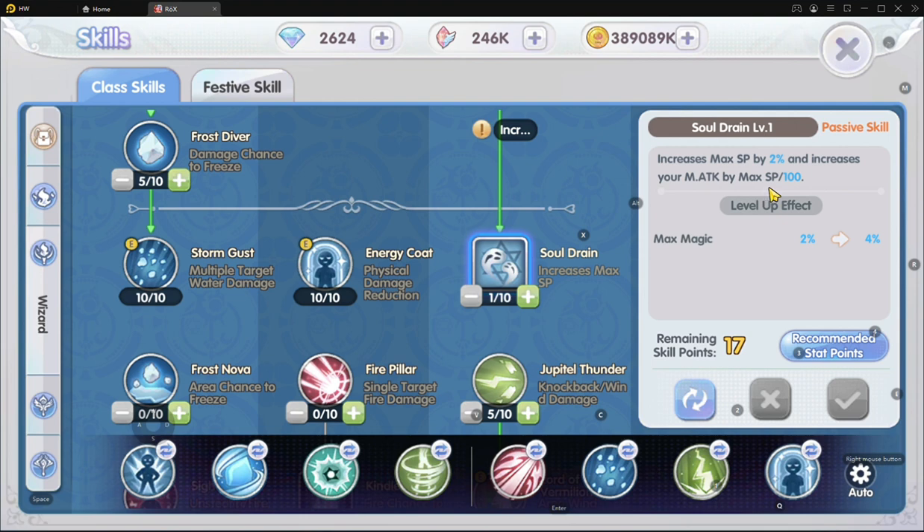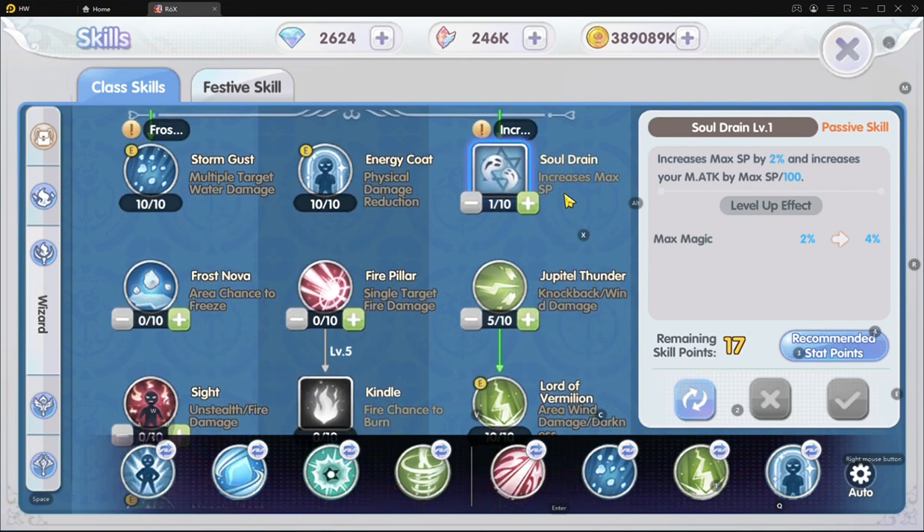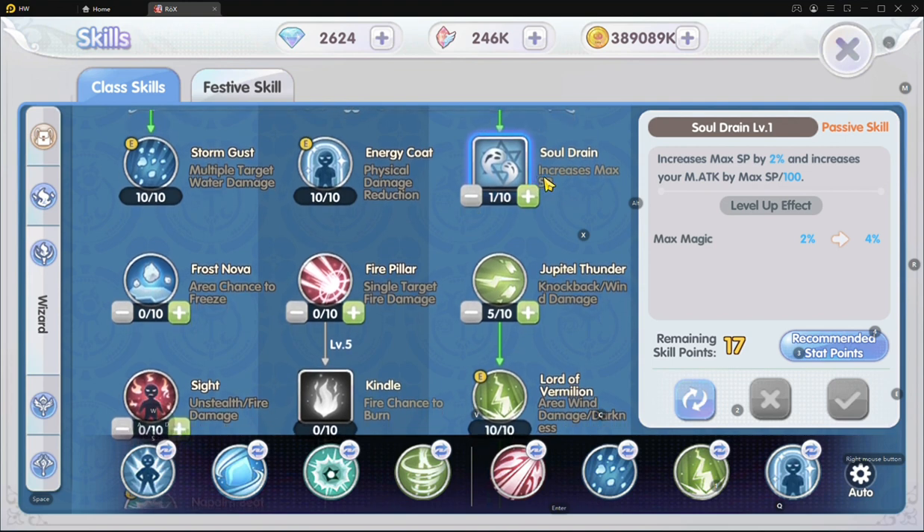Drain is just Level 1 to activate the additional Major Attack bonus — Max SP divided by 100 — so that adds a little bit. If you want to max it out and you have additional skill points at the end of the day, by all means get it to max.